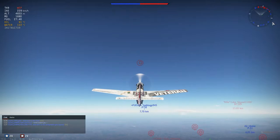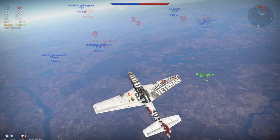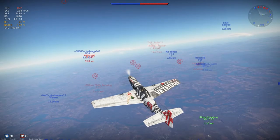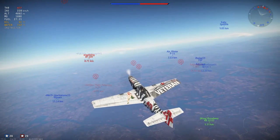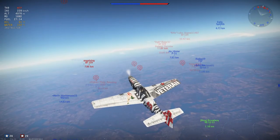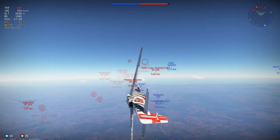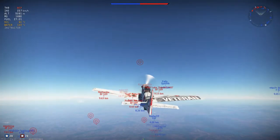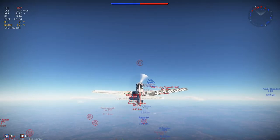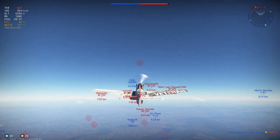Hey guys, just got three quick gameplays for you today, going over how I fly the P-51D-30 as well as my advice and what I've learned from playing it. The first thing you want to do is side climb. I put in about a 20-degree climb; if you're fully upgraded, maybe 15 degrees. Climb off to the side — you need to climb about 45 degrees to the side to be effective, even against low-tier BF 109s.